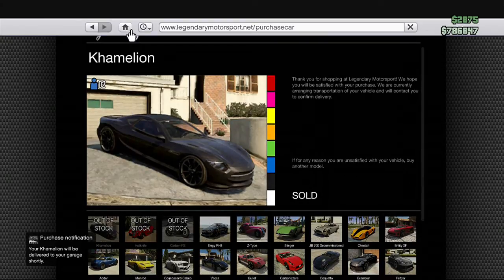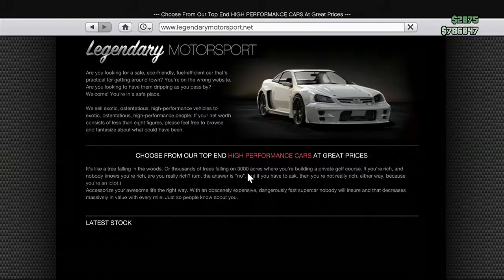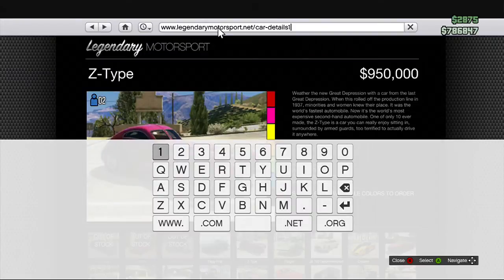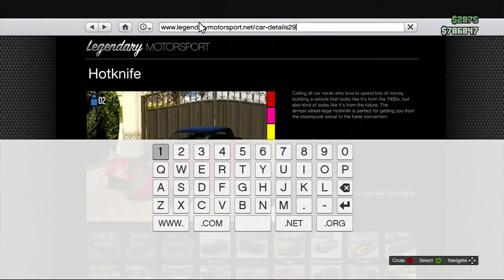Now, if you want another car, you just want to go back onto Legendary Motorsport. I'm not going to buy the other two — I'm just going to show you that it does actually work. So just choose a random car, hit whatever colour you want, hit the Home button, and then very quickly hit B and A. We just used 28, so now we are going to use 29 to get the Hotknife. As you can see — yes — the Hotknife. So whatever colour you want. Then you want to go to Home, press B and A again very quickly, and then repeat the process by typing in 'Purchase Car', and then you will be able to buy the Hotknife.